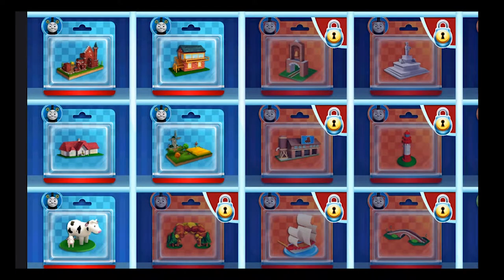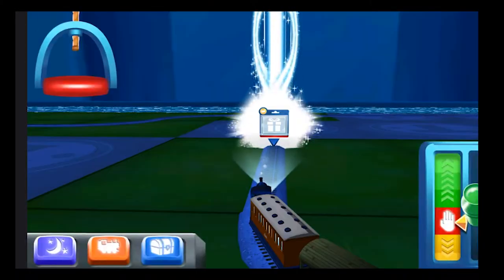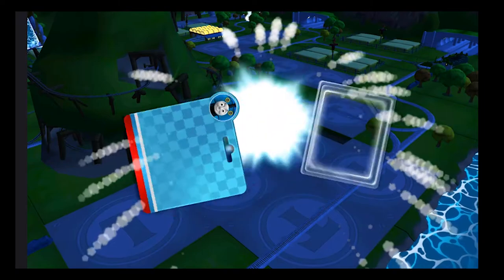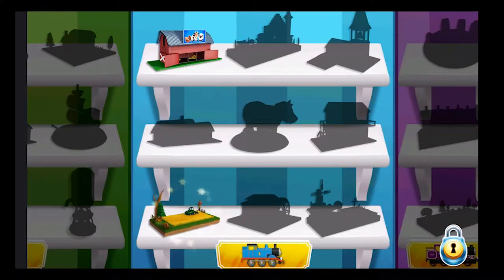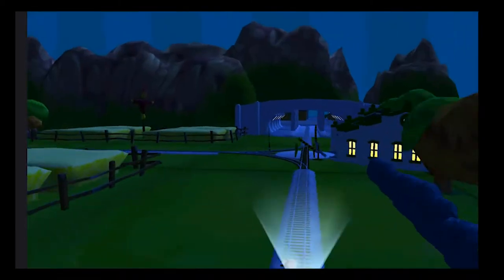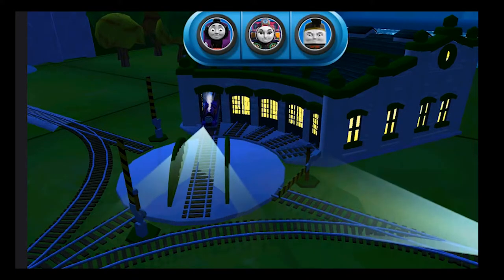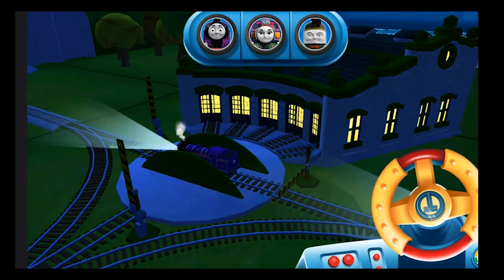Which special surprise will you choose this time? Follow the beam of light to find your surprise pack! Just slice across it or tap it to open! We need to send the other engines on their way! Use the wheel to spin the turntable! That's perfect! Just spin the wheel to rotate the turntable!